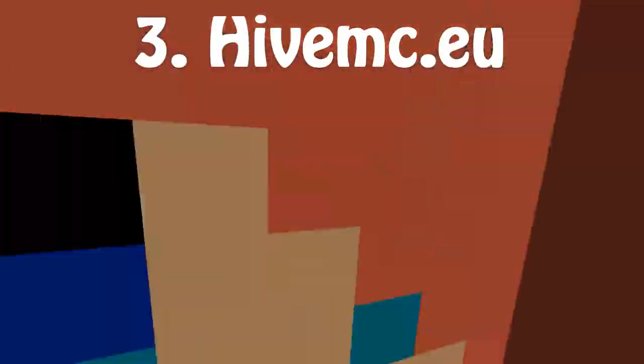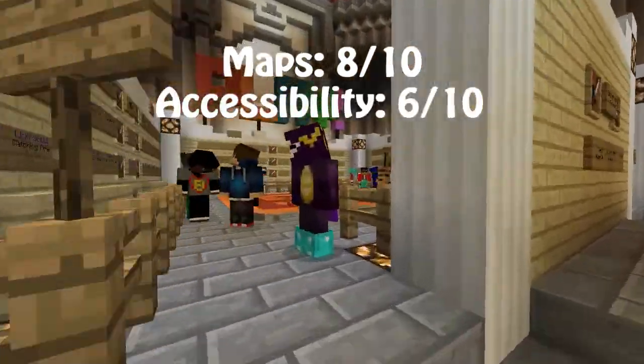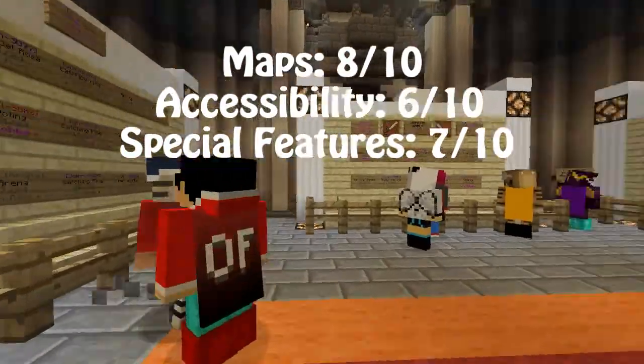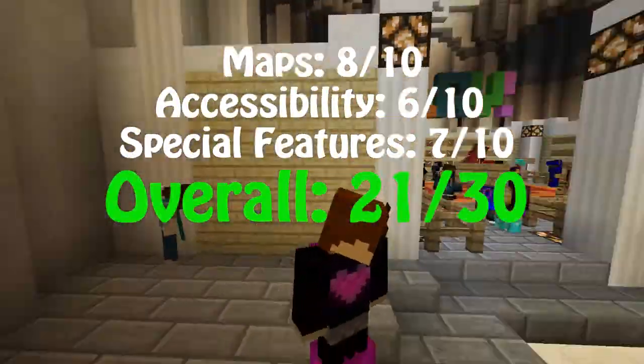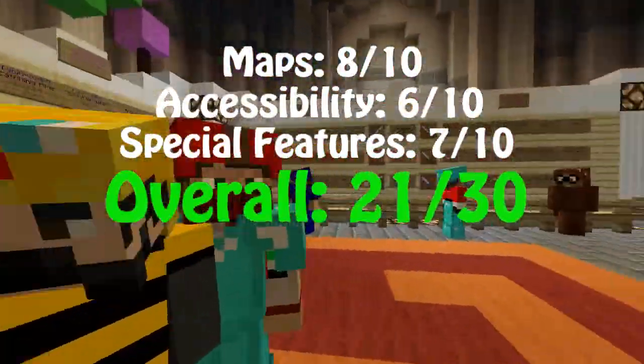So, overall guys, we have the maps having a score of 8 out of 10. Accessibility being a 6. Special features being a 7. And the overall score for the Hive Minecraft server is a 21 out of 30. I'll put the IP up at the top of the screen so you guys can check it out, and I'll put it also down in the description down below in case you miss it in the video.